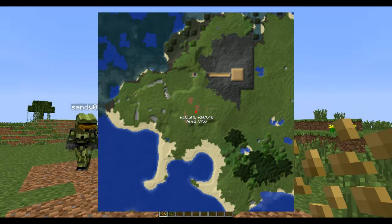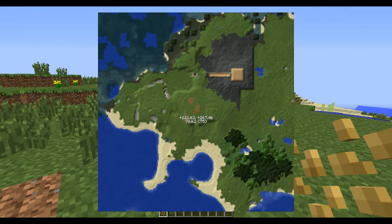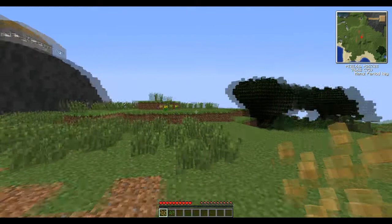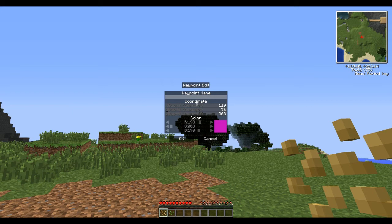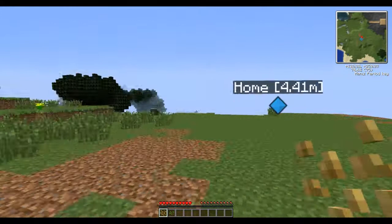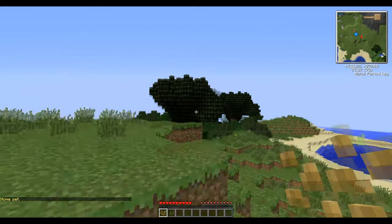We set the spawn on top of a big volcano, as you do. Here I set a waypoint for home. You can change the colour at the bottom by just moving the RGB colour system around, and it has a little indicator there for you. Wherever you are in the world, you'll be able to see that waypoint. And I'm setting home, as you can do on the server if you've set up permissions on it.